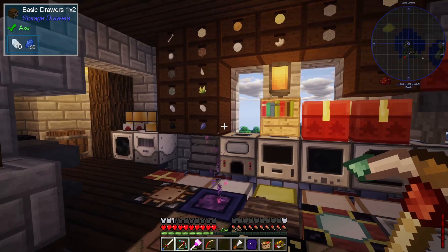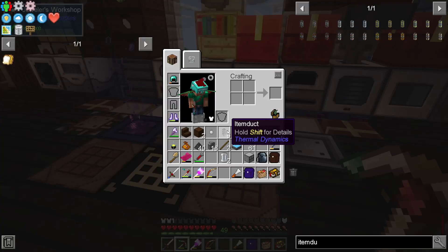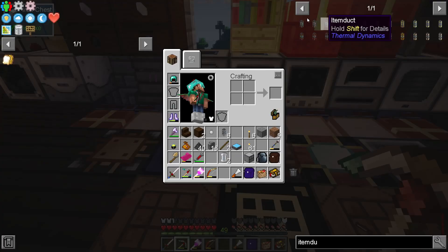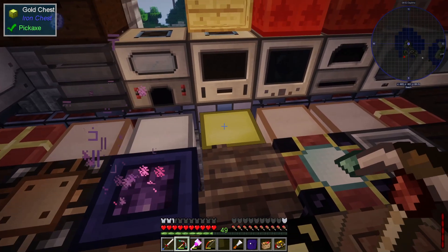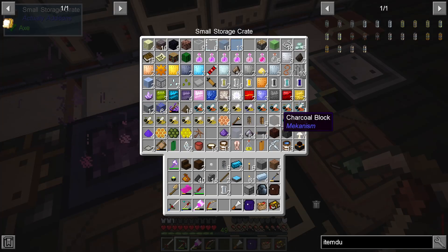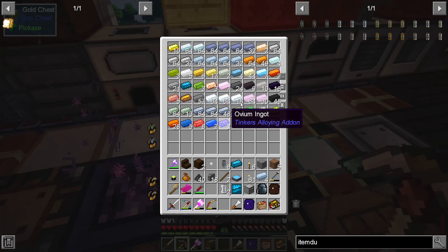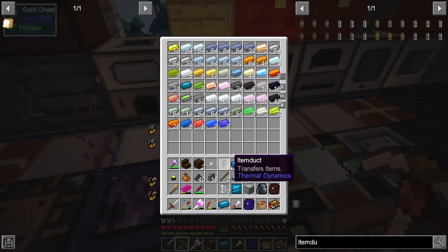The first step to rerouting stuff from the farm is we need to make some more item ducts. I've got six but we need a little more. It's not too crazy to craft one — we need four templates, some electrotene, and some glass. I've got one electrotene. Let me stay organized and put things back where they go.